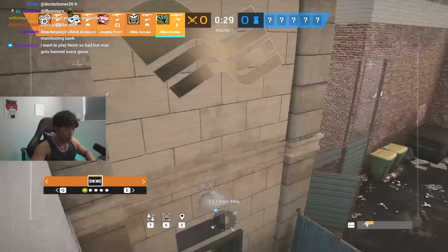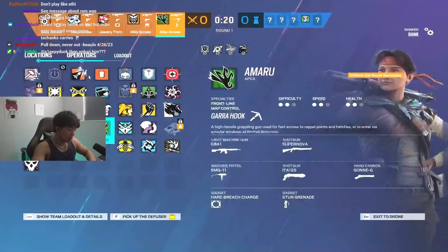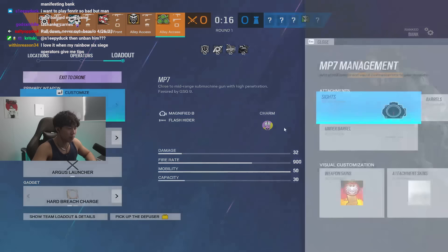So the top floor — I don't even need to scan the bomb site, I already know. What's my take now? You have to use this time to actively think: okay, where am I going to push? I could go lobby with Zero.